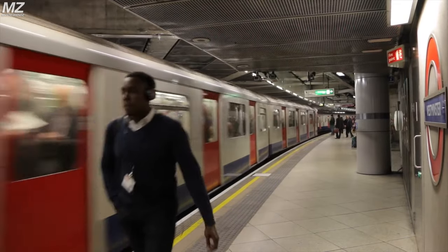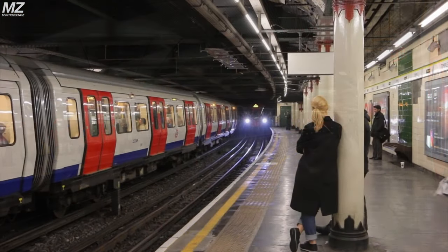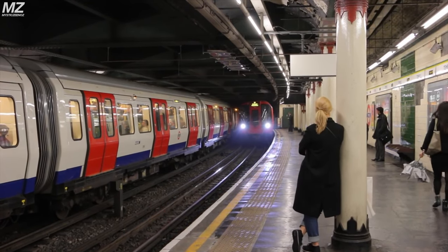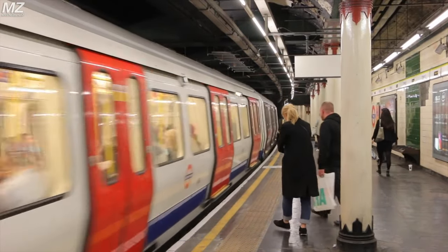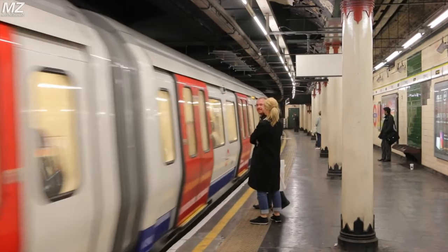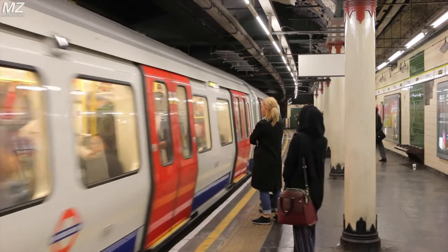Most of the line runs above ground; however, the shared section with the Circle Line between Edgware Road and Tower Hill is mostly open cut and underground. Players who don't like traveling through tunnels a lot have little to worry about, as this would not be too similar to what the Bakerloo Line provided.